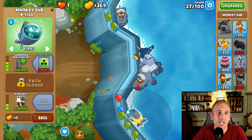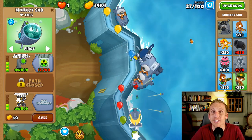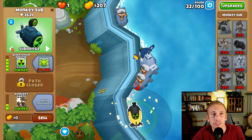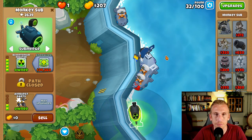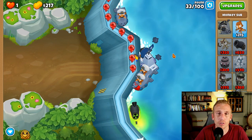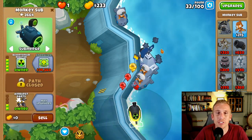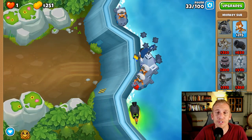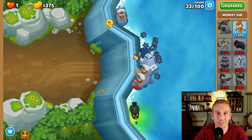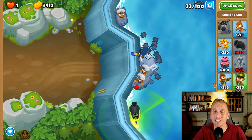Now we're going to get barbed darts and then heat tip darts so we can pop lead - we're a one-stop shop. If it wasn't for Brickell, we would have nothing but subs for this entire strategy, which is just really cool. We're going to save up to $2,700 for a Bloontonium Reactor. Let's grab that Bloontonium Reactor, put him back on submerge - make sure to do that, because I've done it before where I don't.